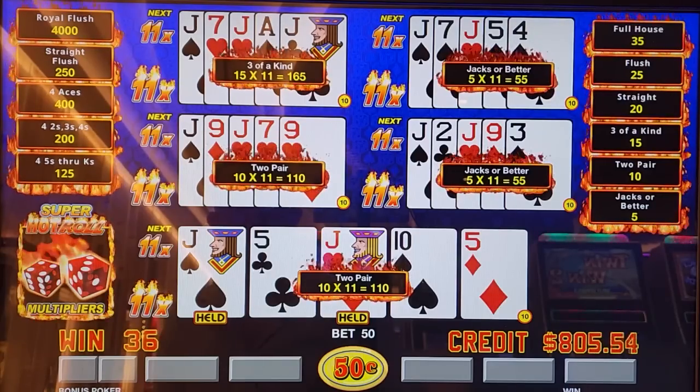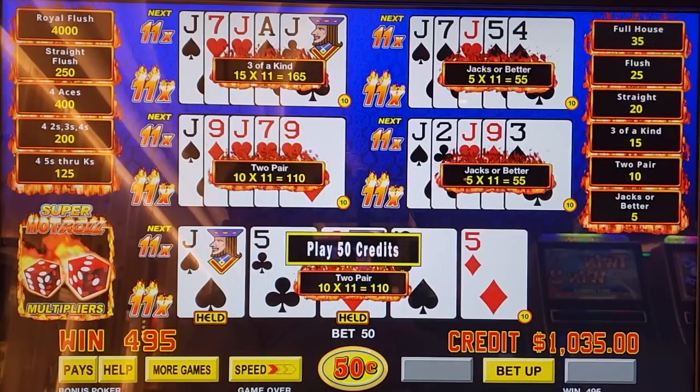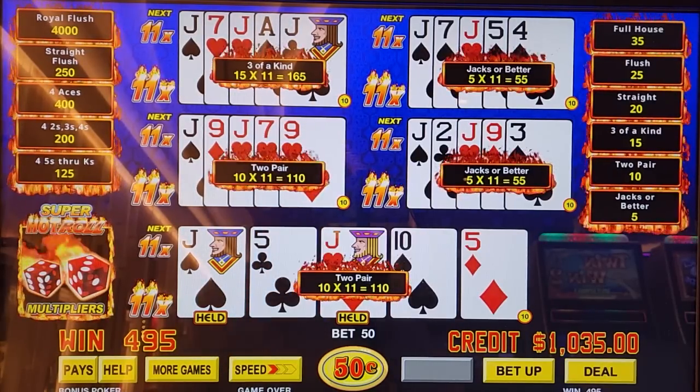There we go. 500 credits would have been $250 — almost $250 right there. We are at $495 now. Let's do it again.